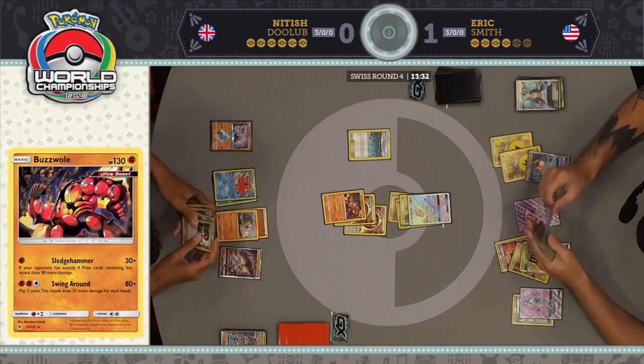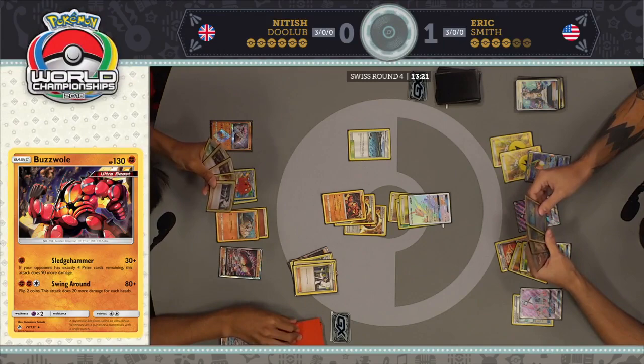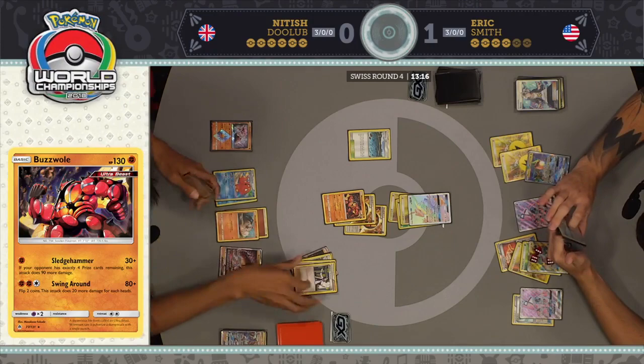If you're going to go for that play, you should just use the Rayquaza that already has 180 damage on it — you're going to get knocked out this turn anyway, so force your opponent into a Guzma or finding a Field Blower. It looks like Nittish might have found a Field Blower — I thought I saw it in the back of his hand, but maybe not. Looks like a B-string is going to be able to charge up that benched Buzzwole GX. Nittish looks to be in complete control in the second game.